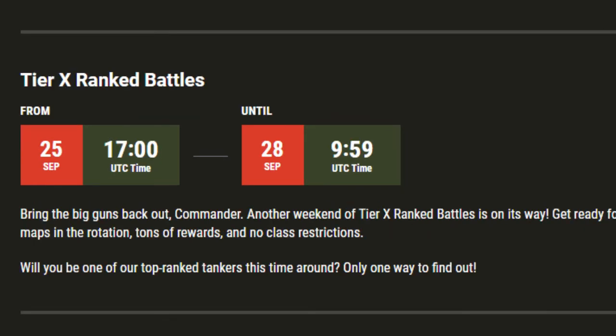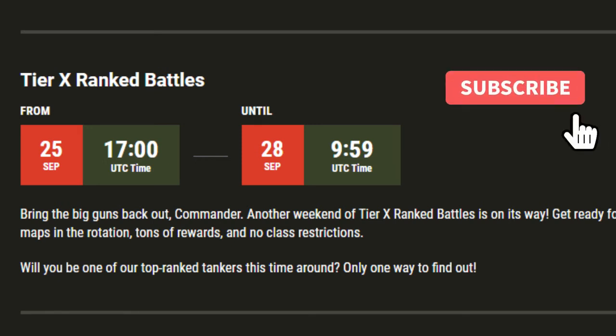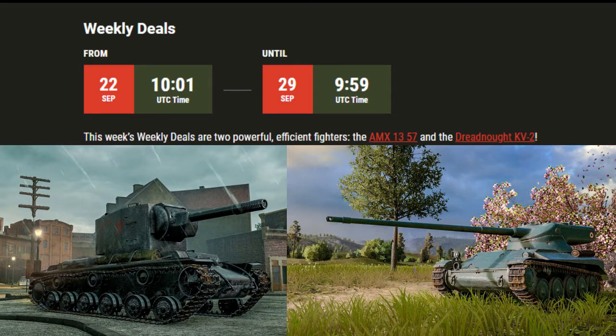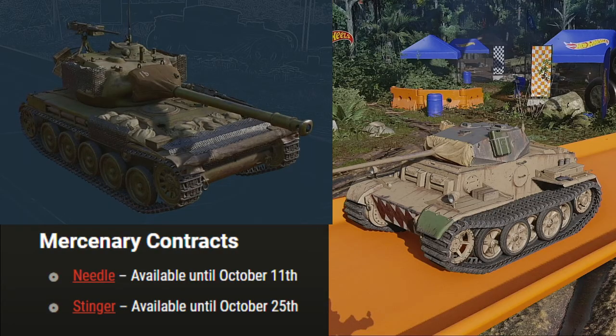This weekend, be prepared for the Tier X ranked battles. Running until the 28th, new maps will be in the rotation and there are no class restrictions. On the Weekly Deal this week, we have the AMX 1357 along with the Dreadnought KV-2. In Mercenary Contracts, the Needle is available until October 11th and the Stinger is available until October 25th.